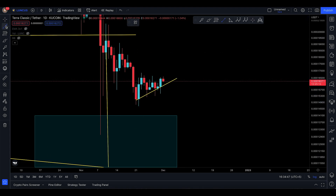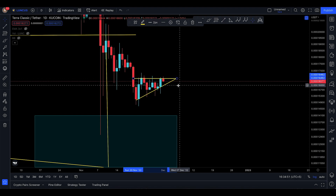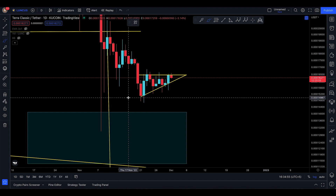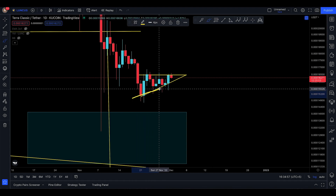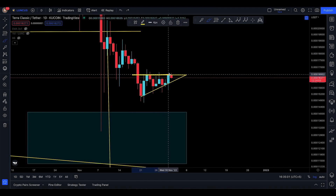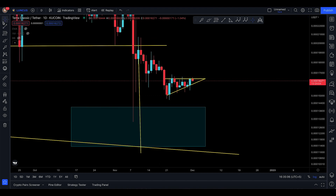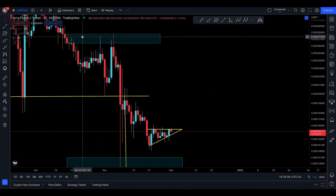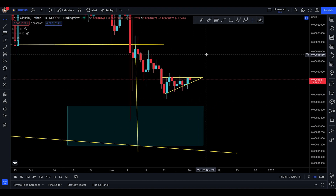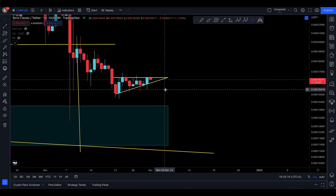Right now we're almost making a little ascending triangle here for Luna Classic. It's an ascending triangle because you're making an ascending price structure and then you have this very straight line right over there. Ascending triangles are normally bullish, especially after coming in a downtrend like this, but it depends on where you break out of the structure.